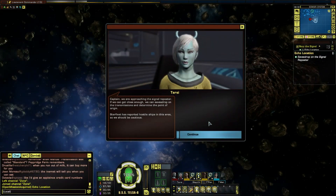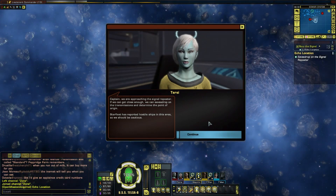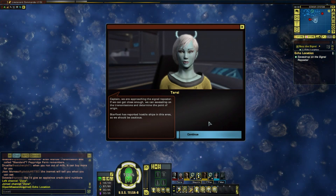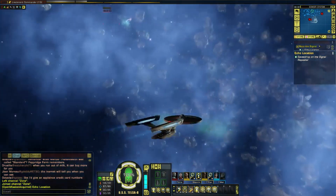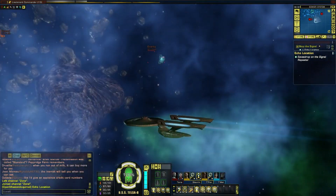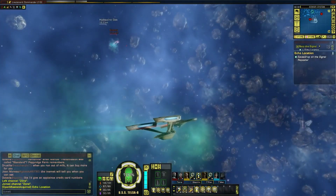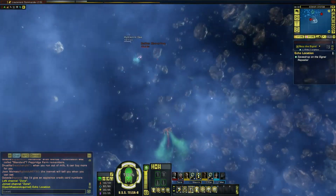Captain, we're approaching the signal repeater. If we can get close enough we can eavesdrop on the transmission and determine the point of origin. Starfleet has reported hostile ships in this area so we should be cautious. I can see some and I kind of need that gas, so I'll be heading up there. They know me - let's do it, I'm going for a fight.